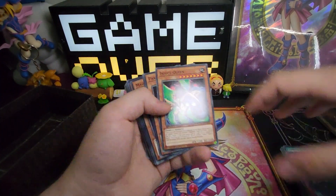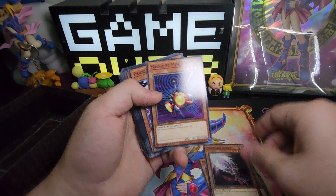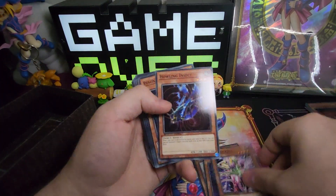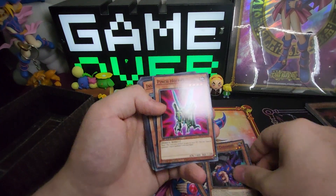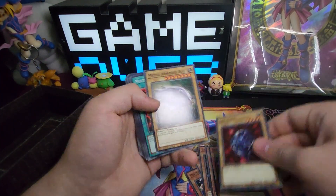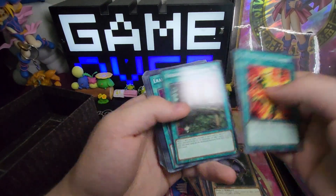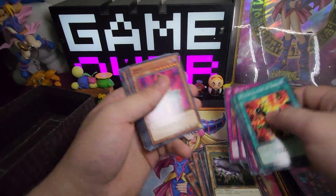And then we got our Weevil deck — Insect Queen. You got Parasite Parasite, Change the Insect, Magnetic Mosquito, Prickle Fairy, Howling Insect, Renaissance Insect, Parasite Paranoid, Pinch Hopper, Insect Princess, Goki Boar, Metal Armored Bug, Manipulation of Ants, Insect Barrier, Spider Egg, DNA Surgery, Dust Tornado, Wisebird Ruin.